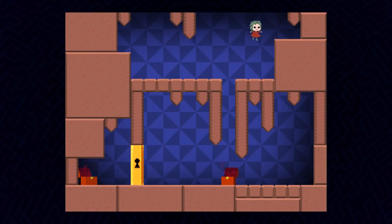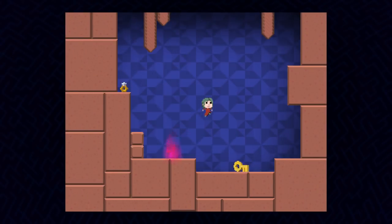Chests — this is where the game gets interesting. You can fall into a chest and it's like a new world. We'll go ahead and listen to the narration here. There are chests inside these chests, with more rooms inside them.